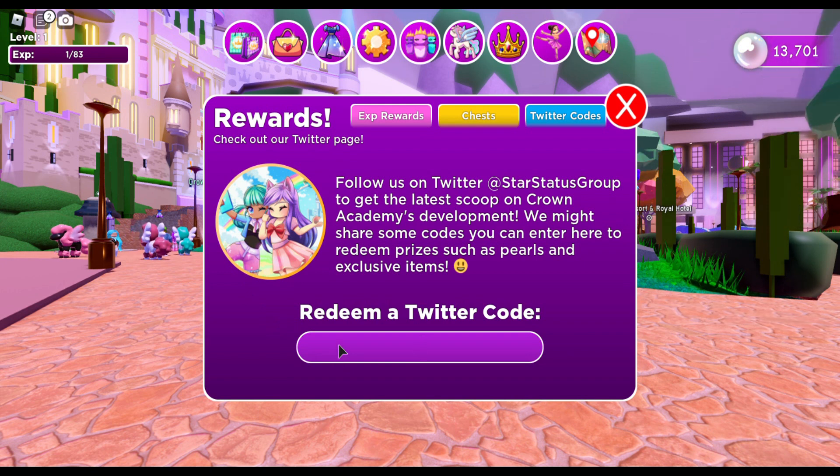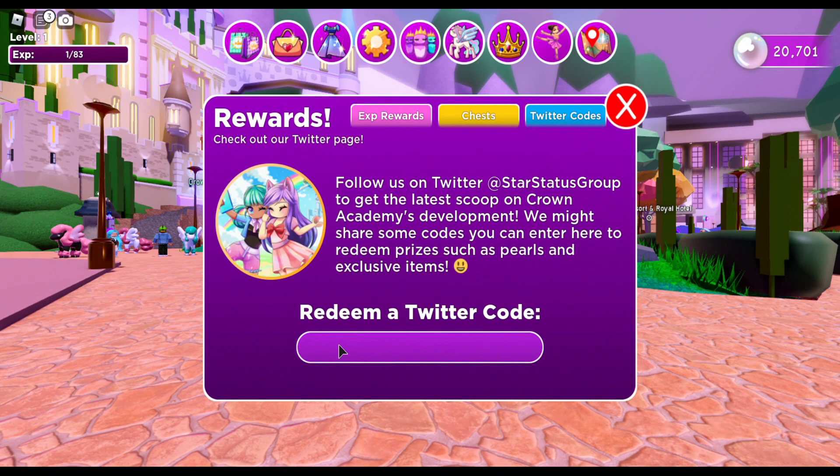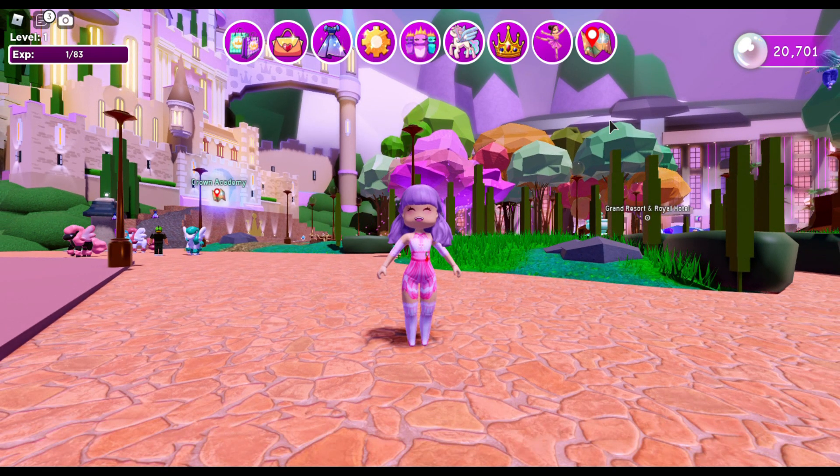Okay, time for the last code: P, I, X, E, L, A, T, E, D — capital C, A, N, D, Y — and press enter. We should get about 7,000 pearls. I almost said gems because I was playing Overlook Bay earlier and their currency is gems, but we are doing pearls in this game. We got our full 20,000 pearls.